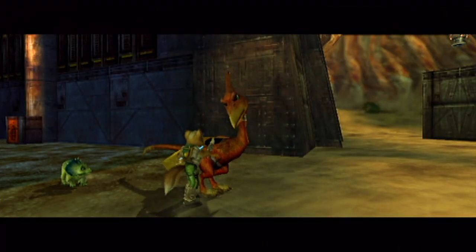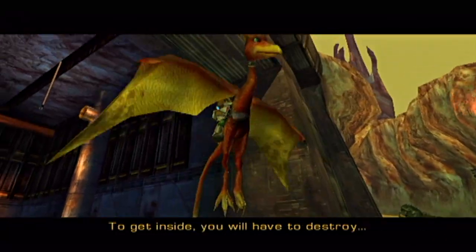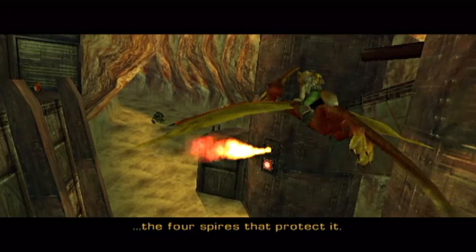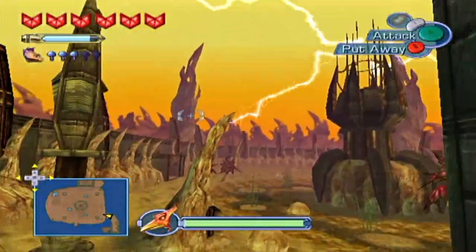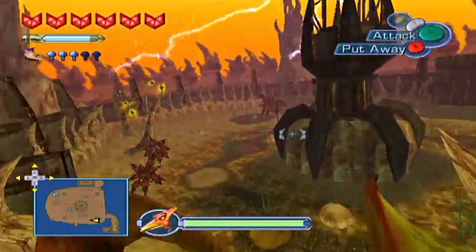Hop aboard! The spellstone you seek is hidden below the Great Tower. To get inside, you will have to destroy the four spires that protect it. I will fly you in close, but you'll have to protect me from their fire! Okay, simple enough. So it's more aiming games and we need to destroy some spires.